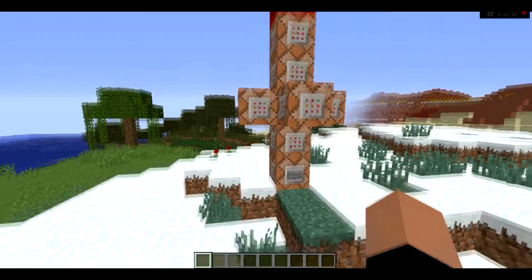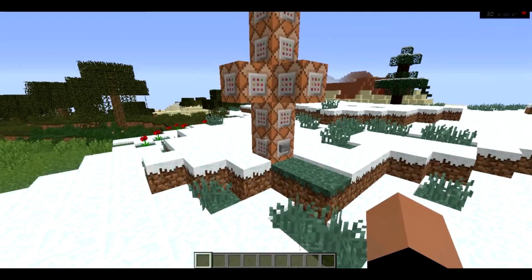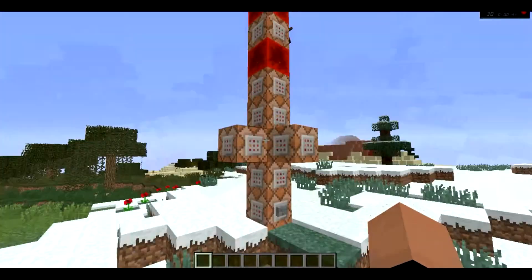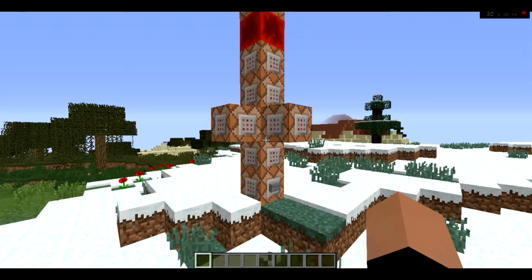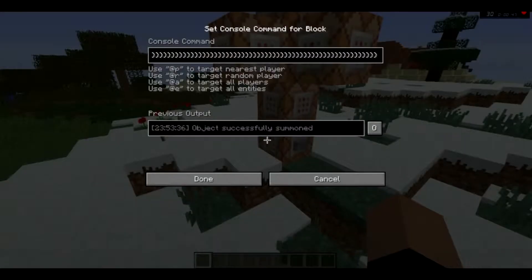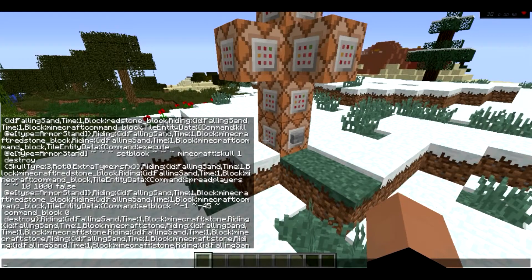I will show what each of these command blocks besides the bottom one does — except briefly. The bottom one summons in a gigantic tower of falling sand, as you can see right here. Seven falling sand, ten blocks above. And it's so big that it does not even fit in the chat.